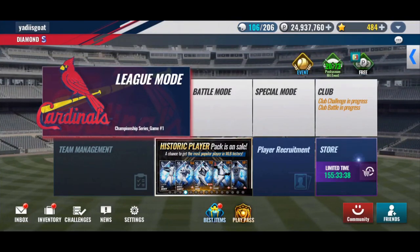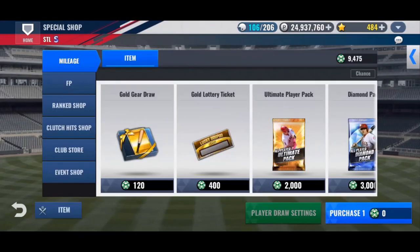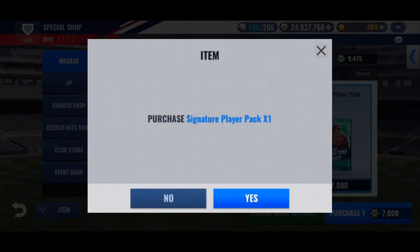Just blew 200 free agent tickets today, so we'll blow through a mileage sig first, then save the sig combos for the end of the week when there are actually enough stars to do it. So one sig player pack first.